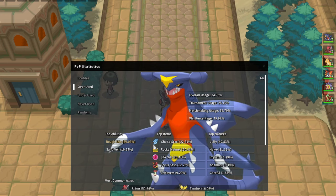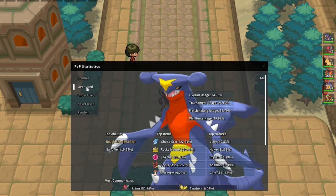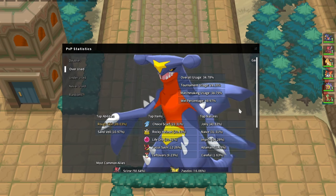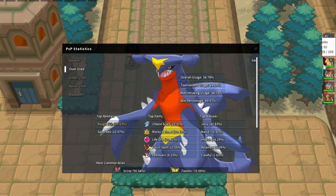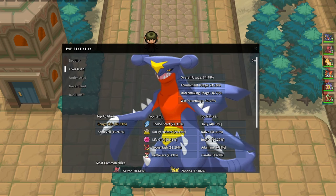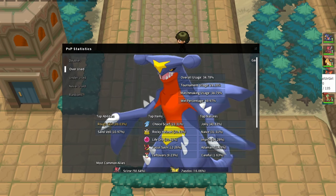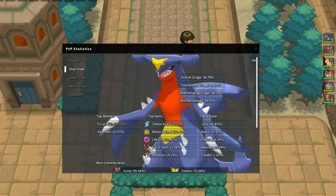To beat Garchomp we have a couple of things. We can speed tie with our own Garchomp, our Scizor can get a Bullet Punch up which does about 50% to an offensive Garchomp. Dragonite lives everything but Dual Chop because that pretty much kills us. Volcarona if it gets up a Quiver Dance can knock Garchomp out with Hidden Power Ice, unless the Garchomp is Scarfed or has a Focus Sash. For Breloom we have a sash but we typically don't want to lose it against Garchomp because we'll need it for other stuff.